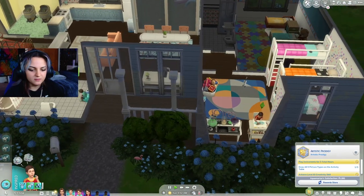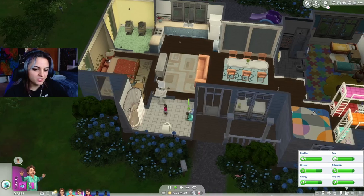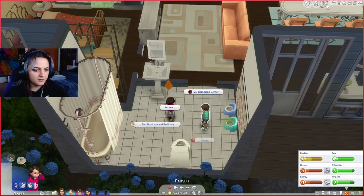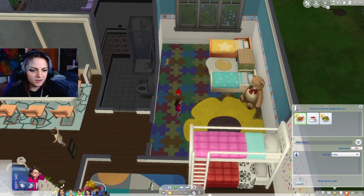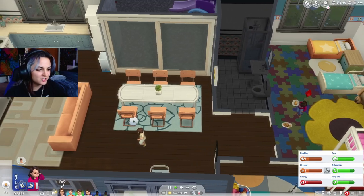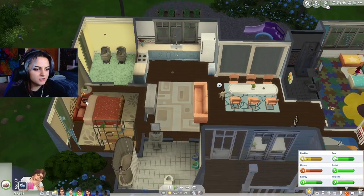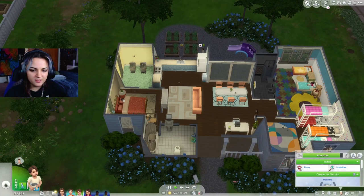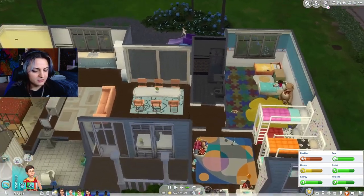Creativity level 10 - we're going to finish her aspiration! You are potty level three so your sister is just going to watch you a bunch of times. Hopefully we can age them up as soon as their mom wakes up. I know her needs are terrible, but it's so much easier to take care of their needs once they're grown up. Kiyoshi wants to go on a date - no, I don't want to. We have skill building to do because I think it's actually their birthday today.